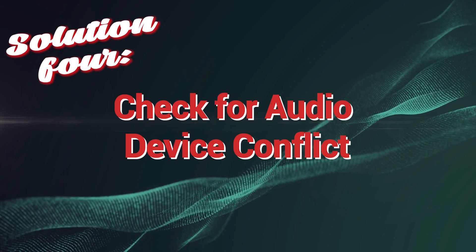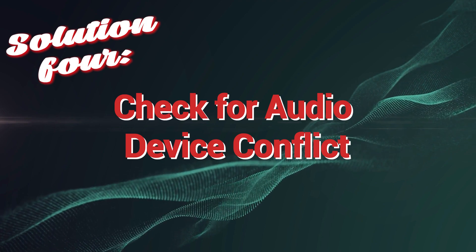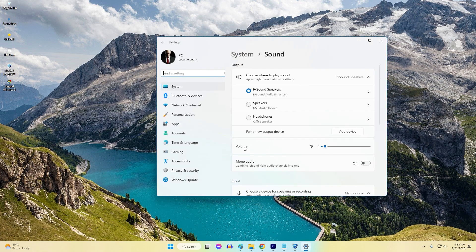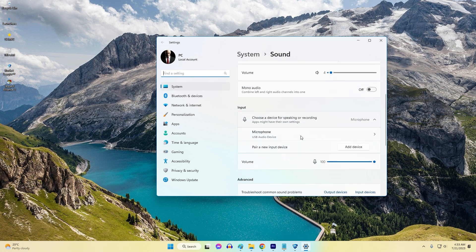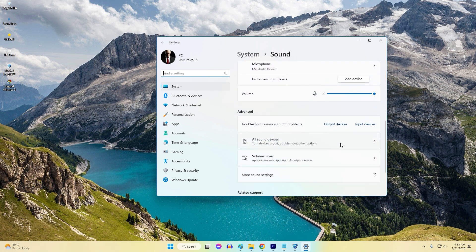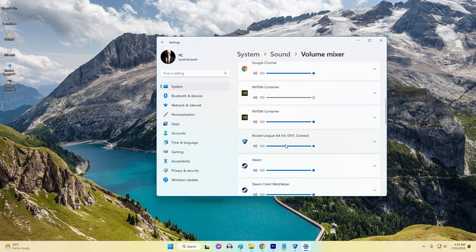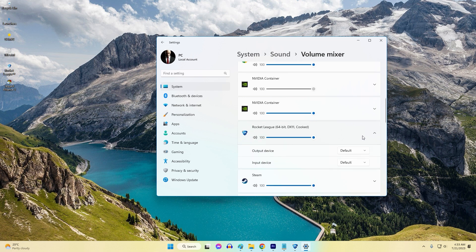Solution 4: Check for audio device conflict. Checking for audio device conflicts is crucial to fix Rocket League no sound issues because conflicts between audio devices can disrupt the game's sound output. When multiple audio devices are connected to your system, the game may mistakenly direct sound to the wrong device, leading to a lack of audio during gameplay.